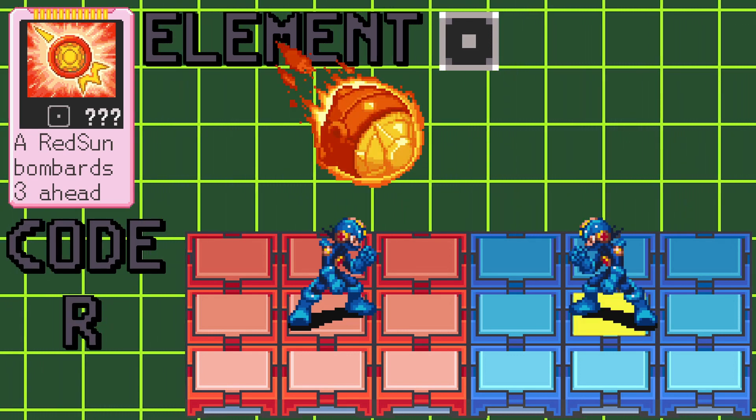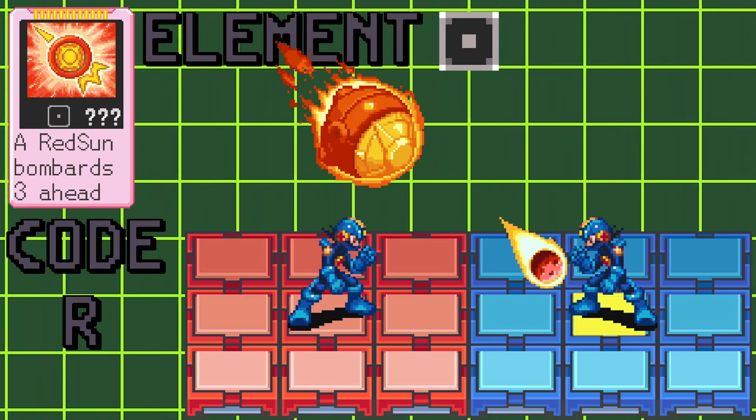This attack hits three panels away from Mega Man with meteors. When using this attack, Red Sun will shoot five meteors, dealing 40 null damage each.